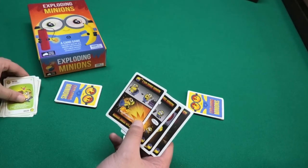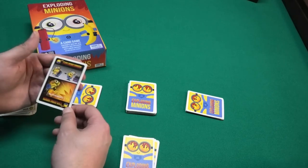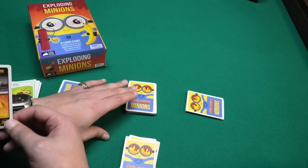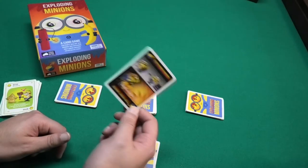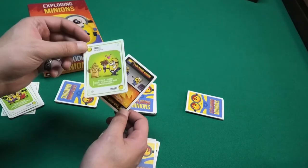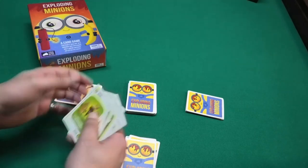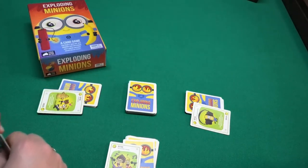These are the two cards the game is all about. Every turn you can play any cards from your hand, but mostly your turn will end by taking the top card of the draw pile. If that card is an exploding minion, you are out of the game — unless you have a diffuse card in your hand, which can cancel the exploding minion.